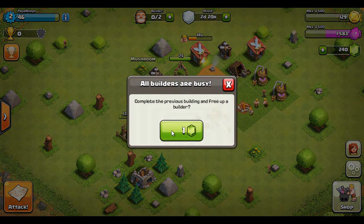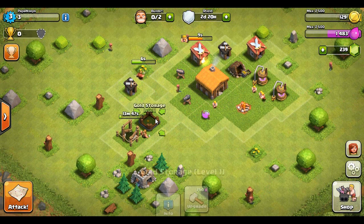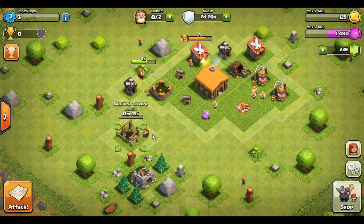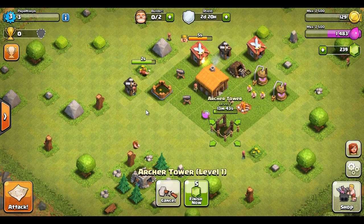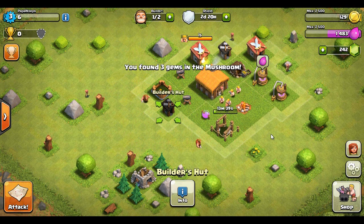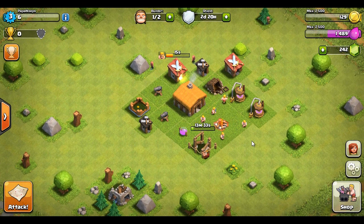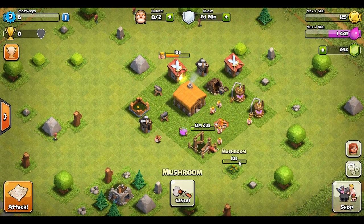Let's move the mushroom out of the way — level three already, we're banging! Let's move the gold storage over here, and the builder hut right there. That looks great. Let's get some elixir — these upgrades are gonna go slow because it's gonna be a long time to get good resources here, but I think it's definitely doable.